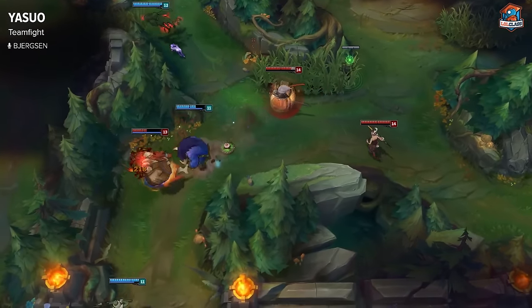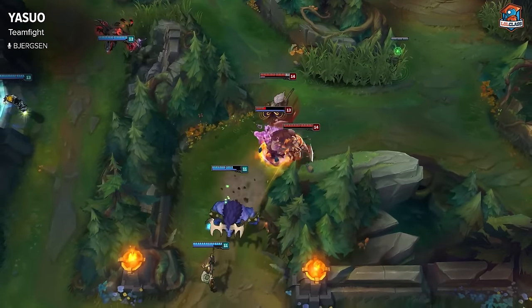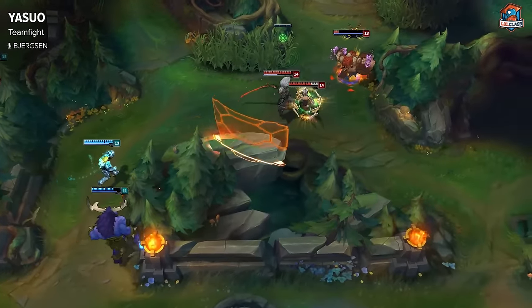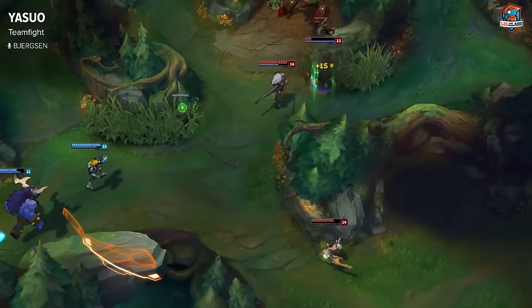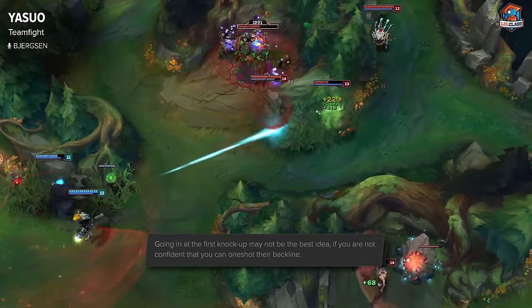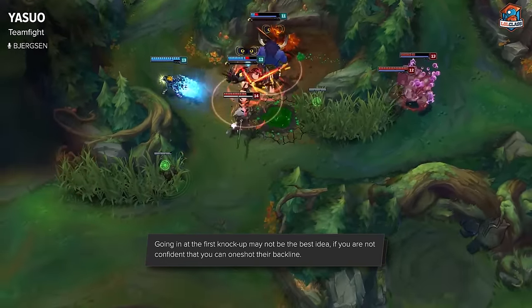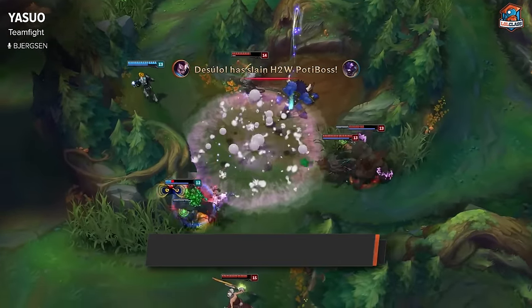For team fighting with Yasuo there are really two ways you can play him. One way is if they have a squishy backline and you have some sort of initiate that you can follow up on — say like a Malphite Q, a Nautilus ult, or an Alistar combo — and you can one-shot the backline. If you go in on one of their backline champions and you're unable to kill them it's going to be really bad for you, because you're very squishy and their carry is still going to be alive.